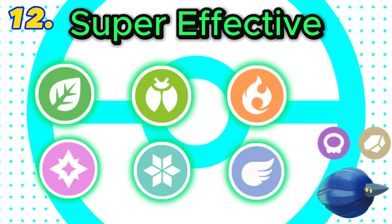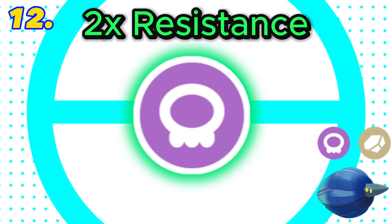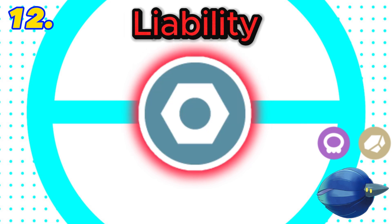In 12th is rock and poison. This combination is super effective against 6 types with 6 resistances, including a double resistance to poison. It also has 4 weaknesses including a double weakness to ground, and both rock and poison are resisted by ground, plus it has a liability to steel. Final score: 0.5.